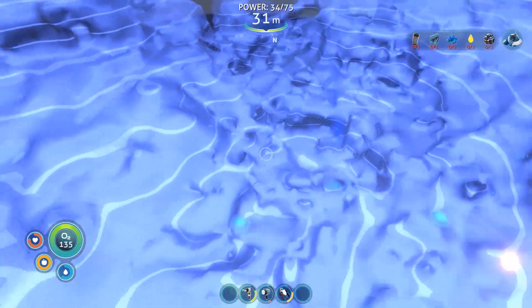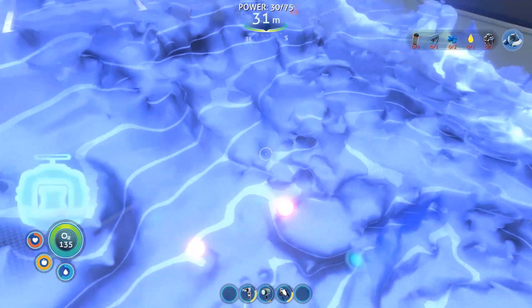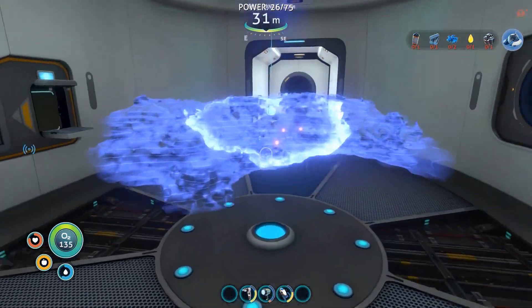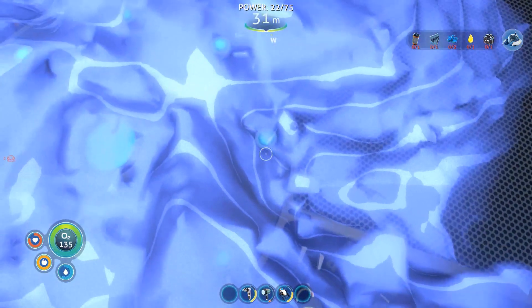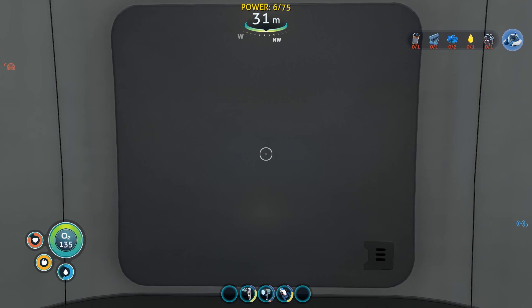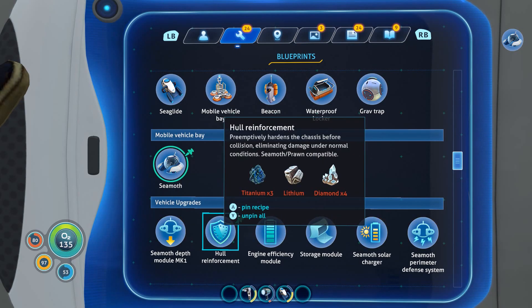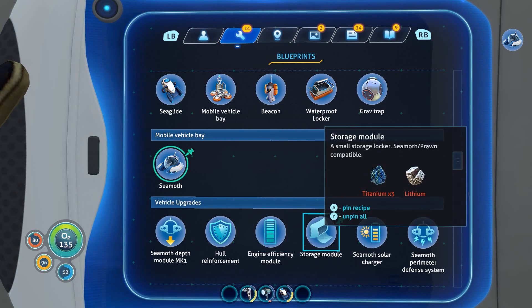Let's look for fragments - that bit right there. Are these bits I've not found already? Let's find more. They seem quite close by, these fragments. There's sort of light blue ones as well - what are these? When am I putting a window in here, that'd be cool. Let's have a look at that - window. Upgrades. Hull reinforcement - this is what all this diamond is for. There's the polyalanine. Storage module. Seamoth prawn compatible - ooh, I want all this stuff!